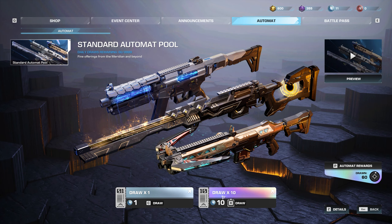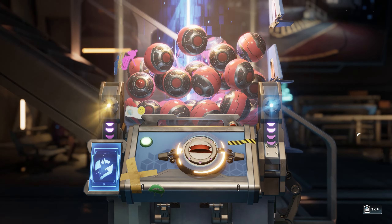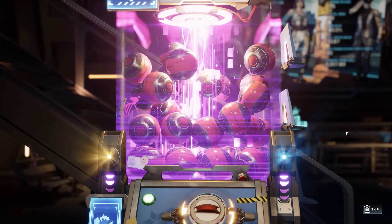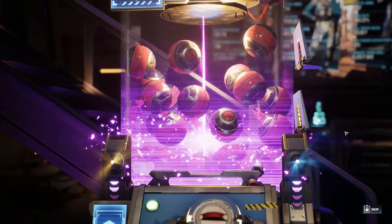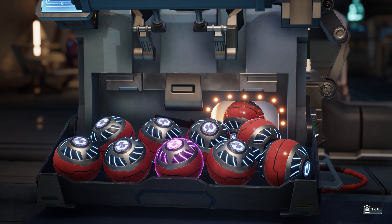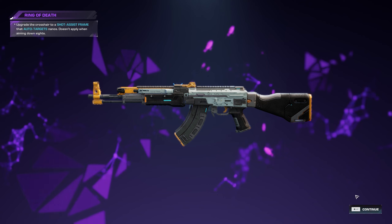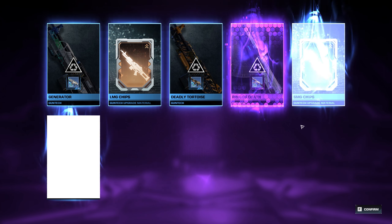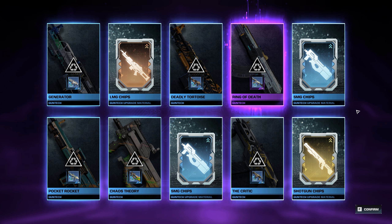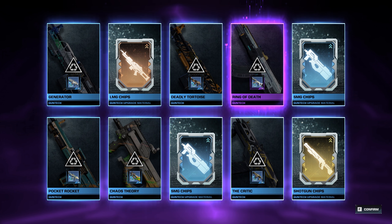Let's do our last 10 draws and hope for something nice. No legendary unfortunately. We did get one purple — another Ring of Death. Can't wait to increase the ring of fire. Overall it looks like mostly duplicates, but that's fine since we can just increase the strength of all those and we got some chips as well.